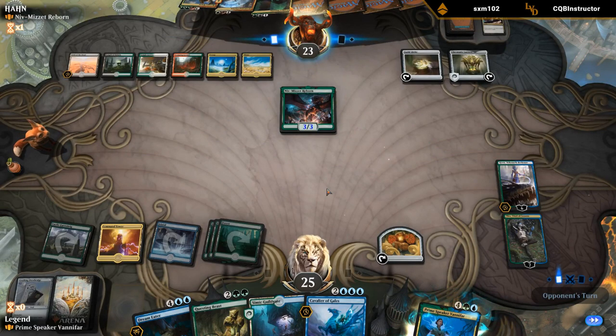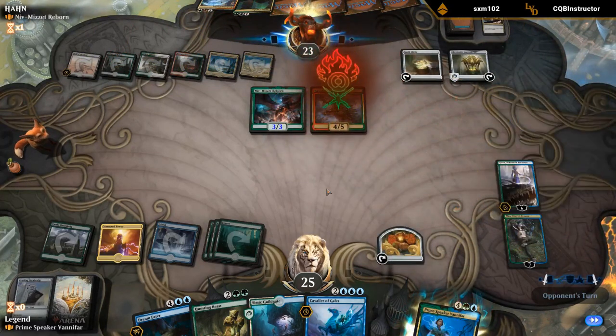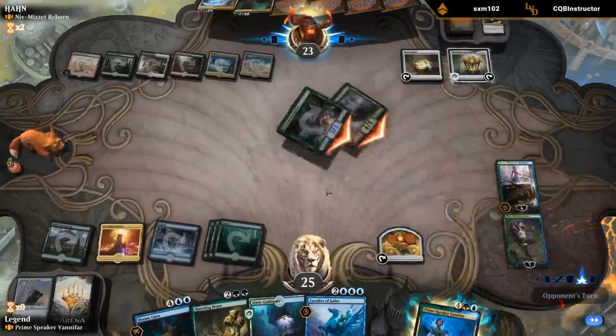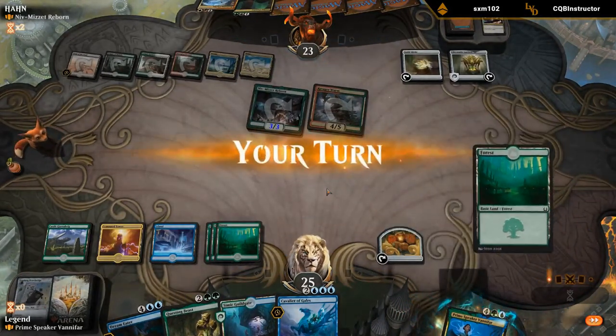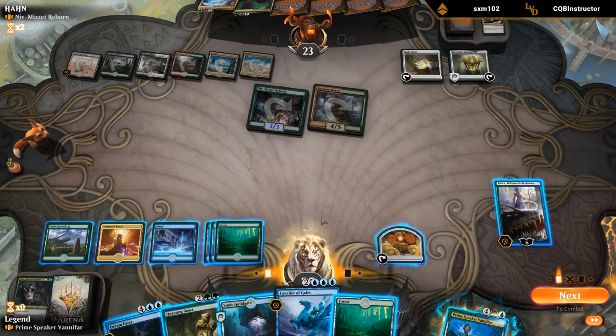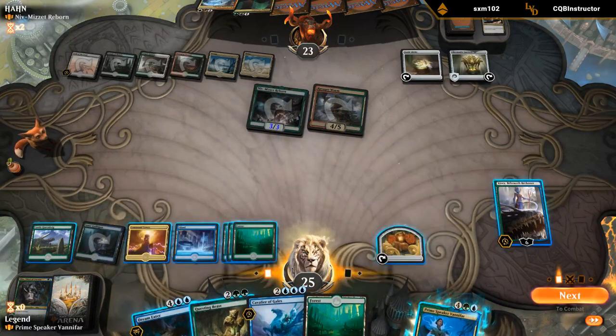Not going to really be able to get this Vanifar going against all that removal. The Ravager Worm kind of adds to that. If I had my Guildgate in play I wouldn't have to use Kiora to untap it to play Cavalier of Gales — could just play Vanifar. I guess I like Cavalier since it lines up better against the Ravager Worm, so I'll begrudgingly use Kiora here.